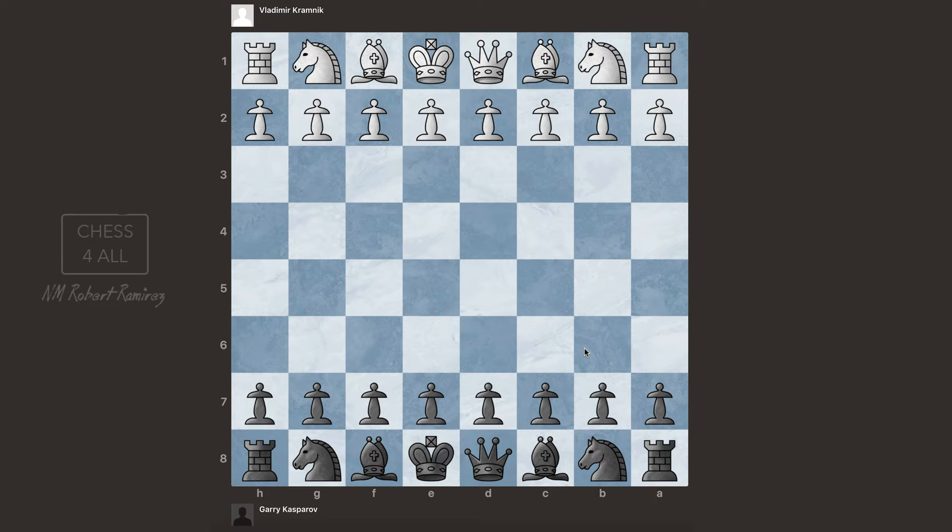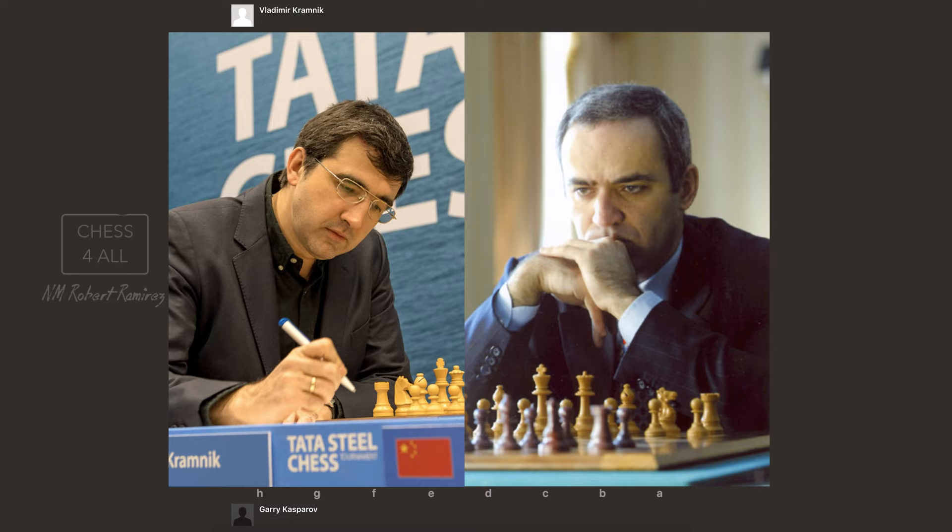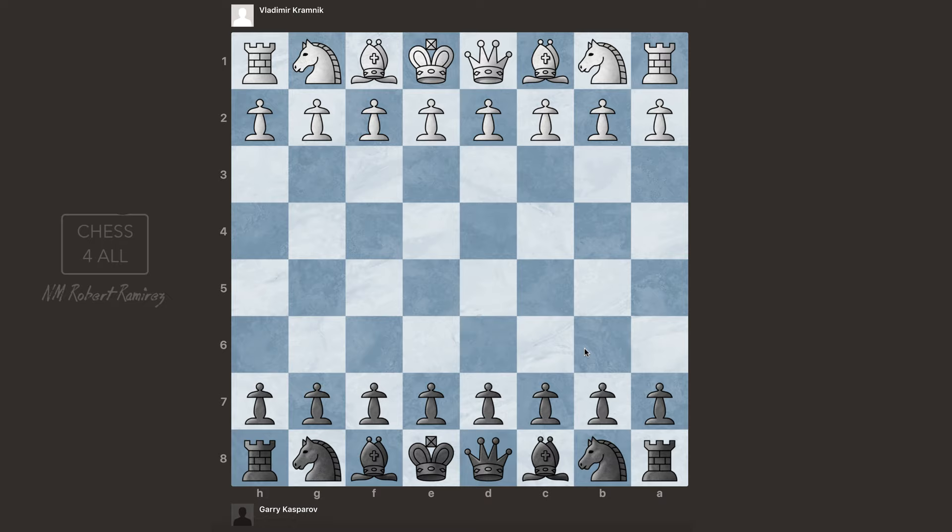Okay, so here we are. Kasparov had the black pieces. And like I said before, he's playing another great player, Vladimir Kramnik. I keep repeating this because I don't want you to feel like he won just because he was playing a beginner. No, this is someone who knows what to do and knows how to play chess. He's actually defeated Kasparov many times. But the minor pieces that Kasparov got in exchange for his queen were able to perform better and be more active than his opponent's queen. So let's get started.